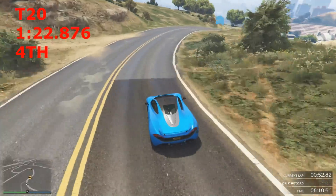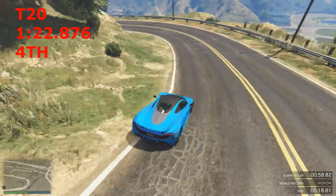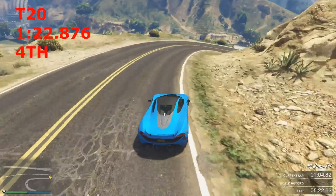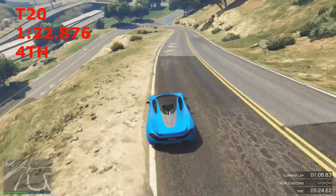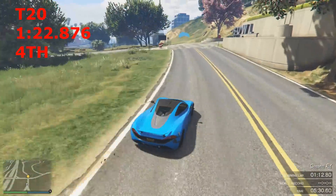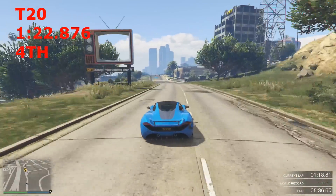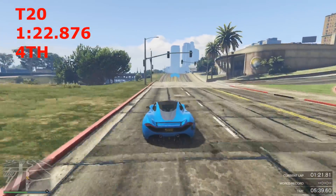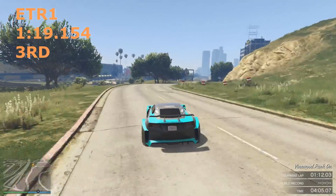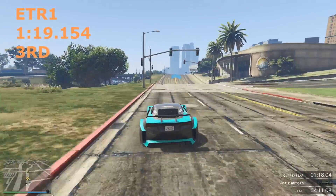It's a fantastic car — I would never sell it. It costs around 2.1 million — not the most expensive. It also introduced the active wing, which was a first for any car in the game — really cool from Rockstar. It gets a lap time of 1:22.8 — great traction, great acceleration, obviously being four-wheel drive. Fantastic car on a track like this.